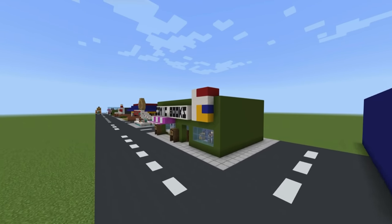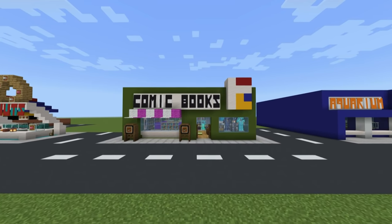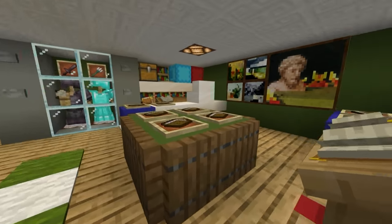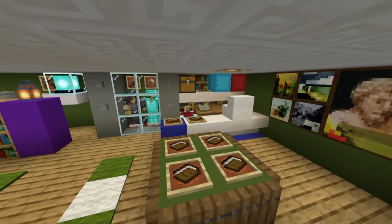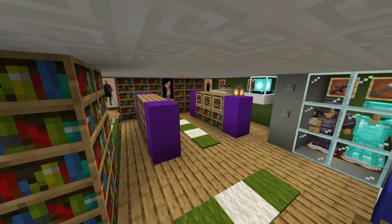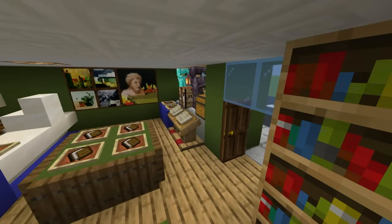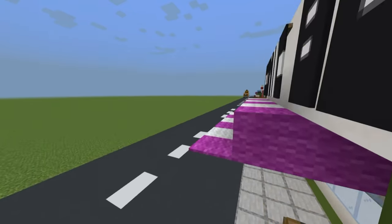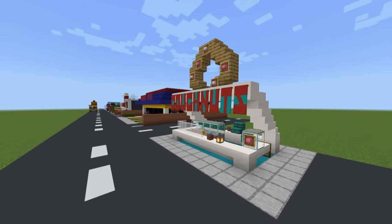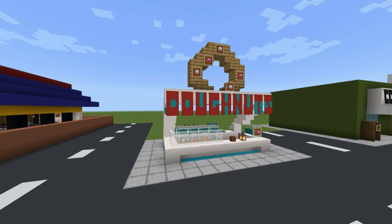Next we have a comic book shop - just a nice simple-looking comic book shop. It's actually inspired from what I believe is called the Android's Dungeon from The Simpsons - it's quite inspired from that, that's why it looks the way it does. On the inside, it's just everything that one might expect to find in a comic book store: a bunch of comic books and memorabilia from comics and movies. Just a nice, fun little build to add to your high street. And here we have a donut stand - it's a place to buy donuts and it's a stand. There you go.